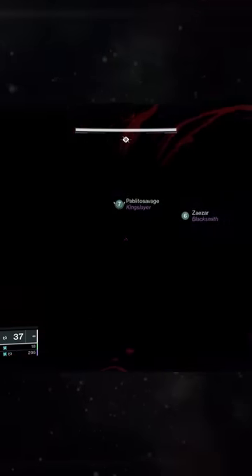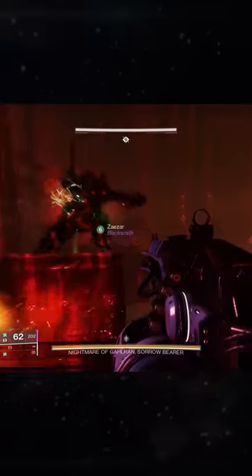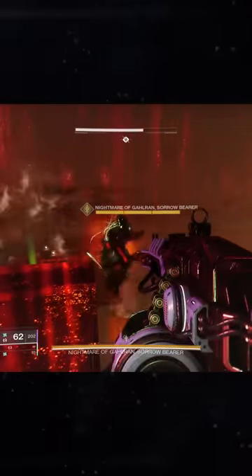Now load up the checkpoint on the character you intend to farm with. Launch the encounter, shoot the bell behind you and immediately clear out adds just to make your life easier. Lure the boss to the very edge of the map and have him attack you or a teammate so that he falls off the map too.